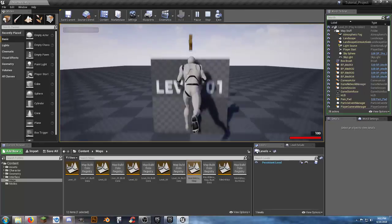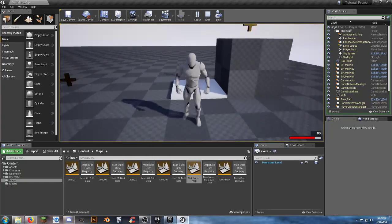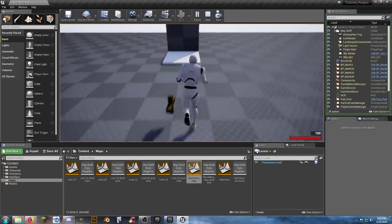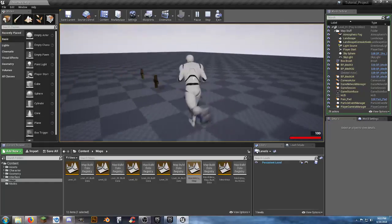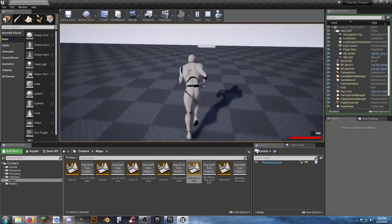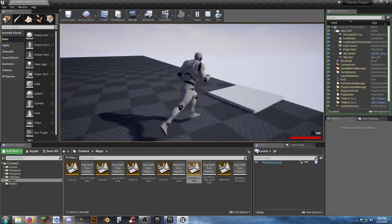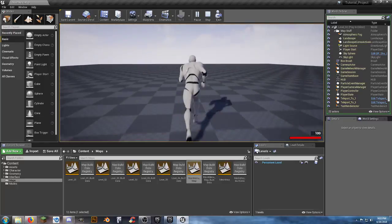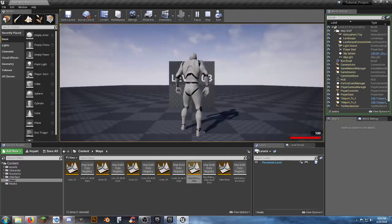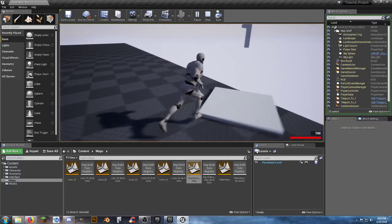In level 1 we've added some first aid kits, a pain pad so we can do damage to ourselves, and the med kit - they're not working really well but we're going to fix that. On the other side of the map there's a teleporter - it's hard to see because it's white on a white background - that links to map level 2. We can jump back to level 1, or run over to teleporter 3, which takes us to another one leading to level 4.